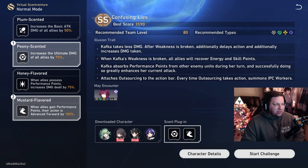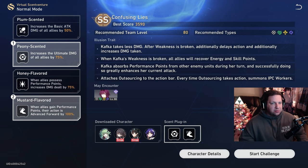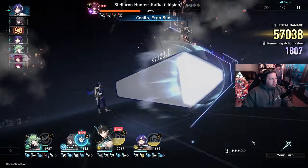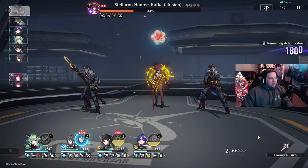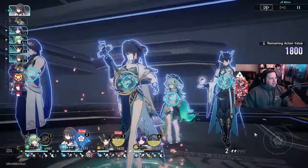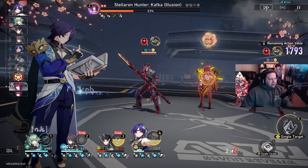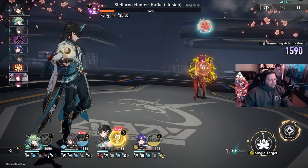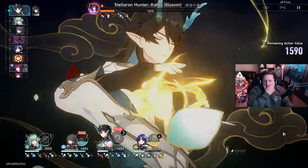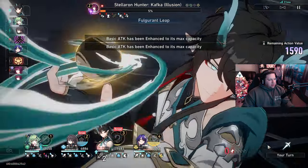For the scent plugins I used the Peony Scented and the Mustard Flavored to maximize ultimate damage for two of my damage dealers, and when allies gain performance points their actions move forward 100%, allowing me to get a few turns doubled. There's no point during the fight where Kafka's weakness bar isn't attackable, so I kept the entire party focused on her, using Dill's AOE to handle remnants. I kept Dr. Ratio's follow-up attack going as much as possible, and Ruan Mei acts as a battery as long as you keep her Overtune in rotation every two to three turns. Dr. Ratio isn't super specific for this fight — you could also bring Clara, Blade, Welt, Sila, or Xueyi.